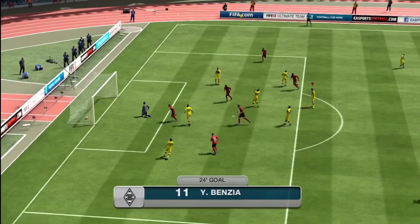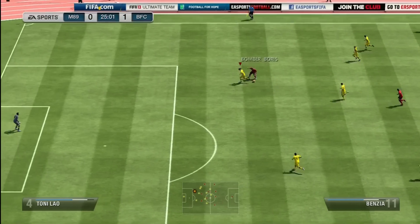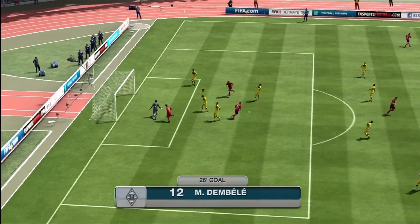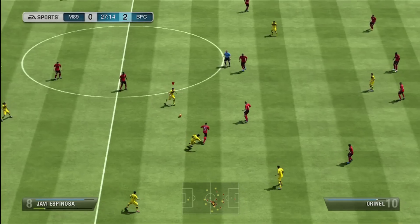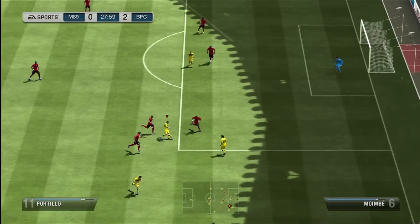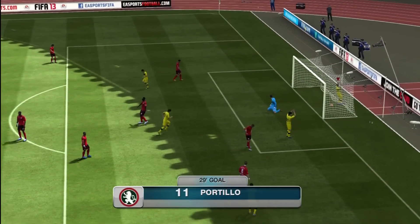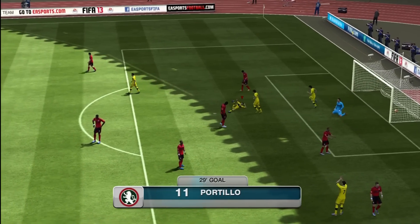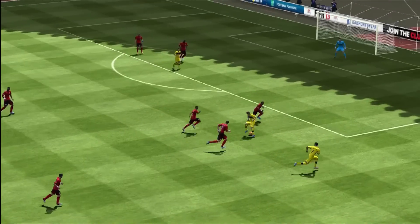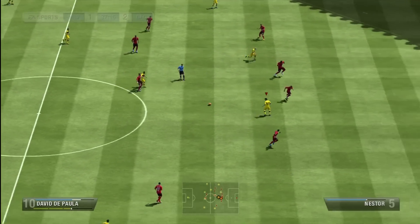Straight after that I fell behind — Yassin Benzia striking it into the far side of the net, couldn't really get anywhere near him. Then it got a little worse — Benzia breaking through again, and then what the hell is my keeper doing? It was literally a one-mile-an-hour header — he could have walked across and picked the ball up. But Portillo tracked back and scored a great strike into the far side — a nice little roulette past the defender — and single-handedly brings me back in this game.